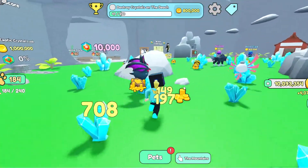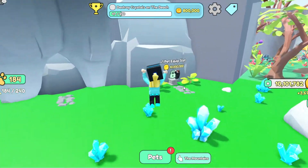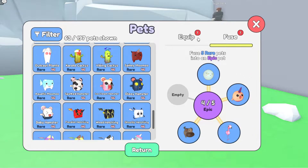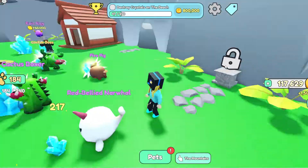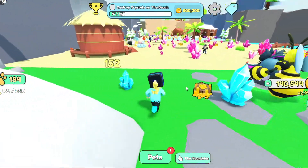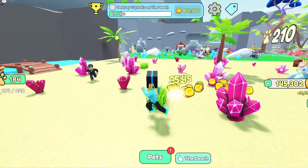Now let's go to the mountain biome, which is right here, and we need to buy this pet slot. Let's do this — buy! Now let's equip the best pets. We're gonna make much more coins, much more damage and efficiency.